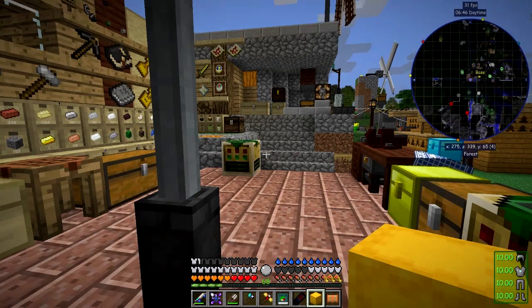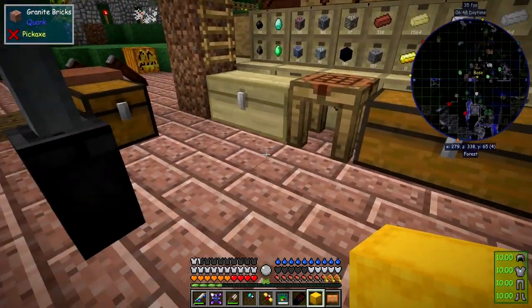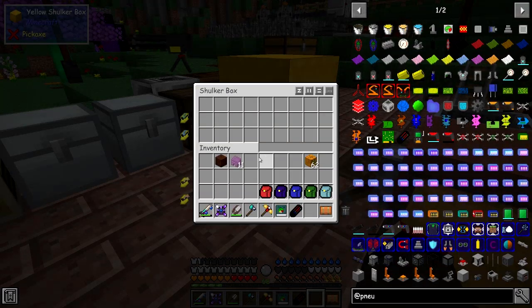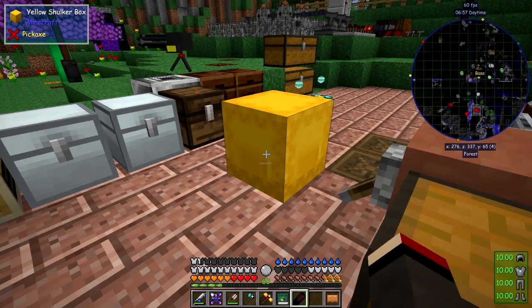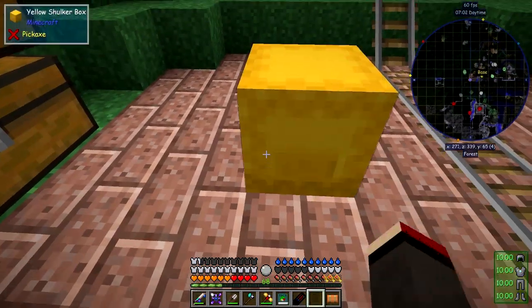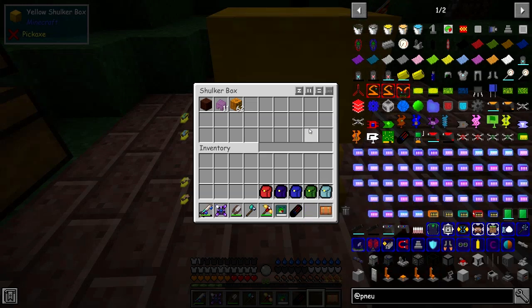So let's do that for fun. And then of course you can upgrade these things, so let's put it down and upgrade it. Normally when you right-click like this you get an open interface so you can put your bits and pieces into it. One of the nice things about this: you can break it and it doesn't drop the contents. Let's put that down again - and you see everything's still in it.